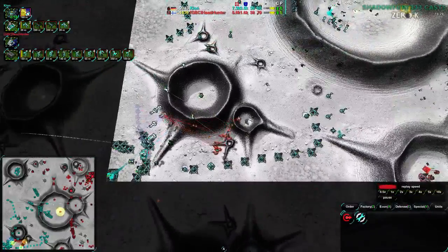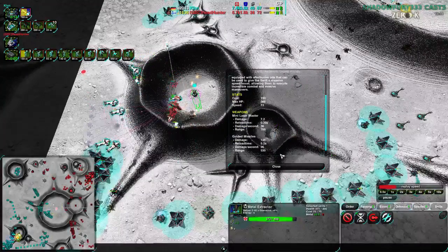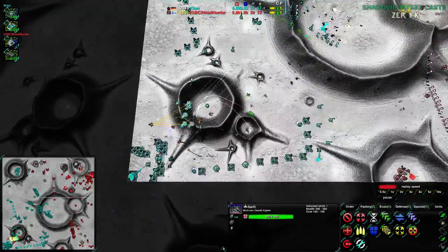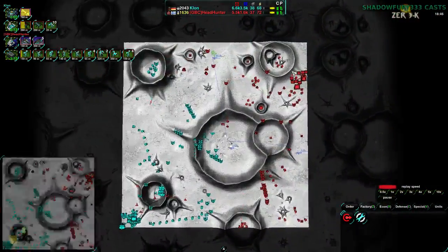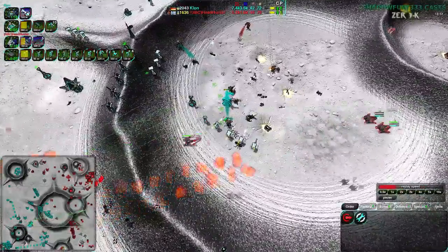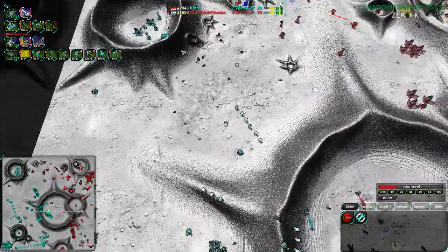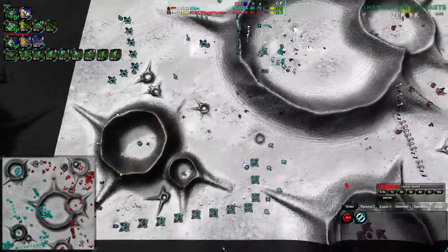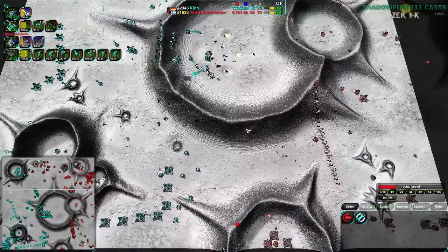That's basically been the theme this entire game — Headhunter has been throwing units away and Clone hasn't. Clone had their units checkmated in the center of the map — that's pretty much the only time Clone has lost units. They lost a couple of Venoms in the northwest, but that was a very successful battle overall. Otherwise, Clone has just not lost anything. They've been playing this like a tactics game.